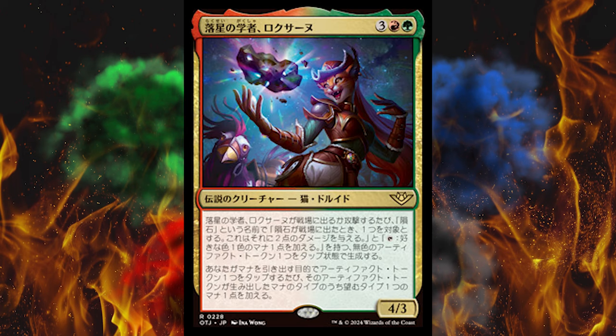Some furry — I guess her name is Roxanne, Starfall Savant. Because of course there's meteors in the Wild West. She's Christmas colors, 5-cost 4/3 legendary creature cat druid, and when she enters the battlefield or attacks, create a tapped colorless artifact token named Meteorite. When Meteorite enters the battlefield it deals 2 damage to any target, and tap to add 1 mana of any color. Then whenever you tap an artifact token for mana, add 1 mana of any type that the artifact token produced. So you get a little twofer — this is a pretty darn powerful card. Great for Meteorite tribal.